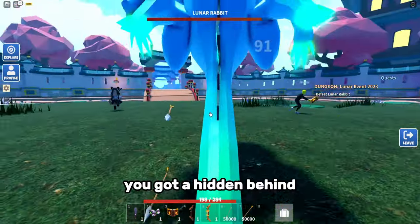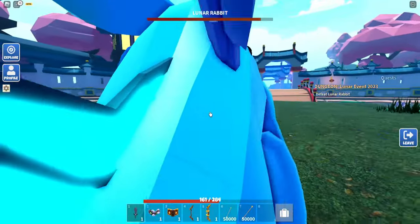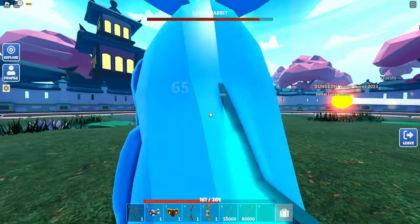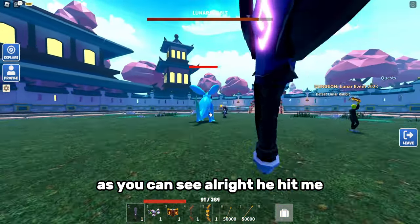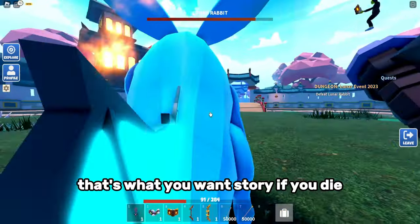The strategy is you want to go in first person, hit him from behind, and when it jumps you want to run away. Then you want to continue targeting the tail — that's what you want to do, touch the tail.